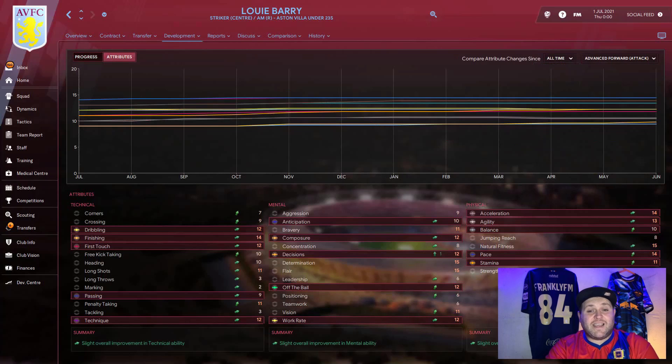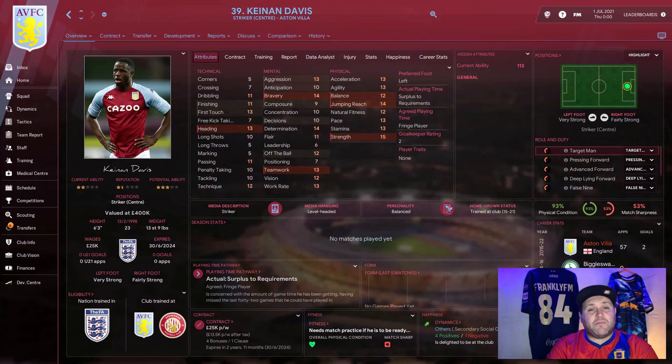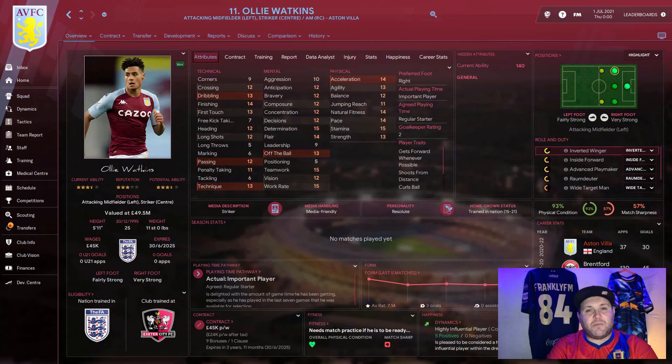Comparing Barry to the benchmark Villa had set — Wesley — Wesley is now a 123 current ability player, meaning Barry is 20 current ability points behind. Another Villa striker, Keenan Davies, has a current ability of 113, so Barry is only 10 behind him. Ollie Watkins is a 140 current ability player, giving Barry a lot of development still to go. However, with the right guidance and club selection, we think we can get him much closer to that 140 mark.